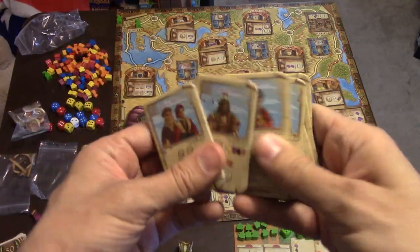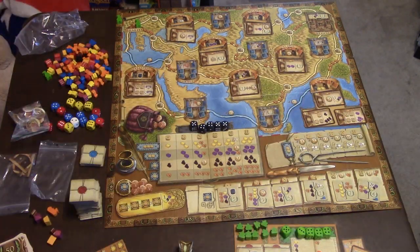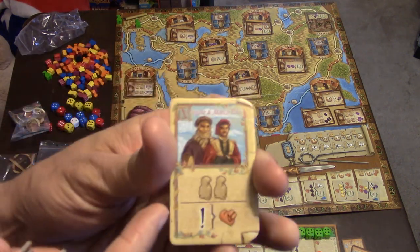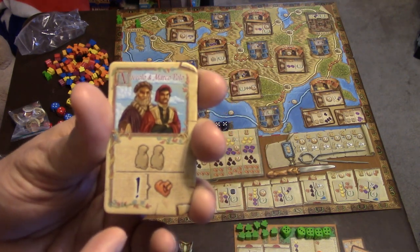Each player is dealt one of these character cards, which give them superpowers in the game, and then you're ready to go. At the beginning of the round, you need to award any upfront beginning-of-round rewards. Anything with an exclamation point on it, you can award that to the player at the beginning of the round.